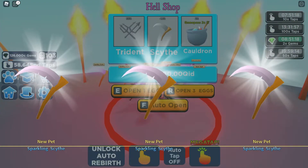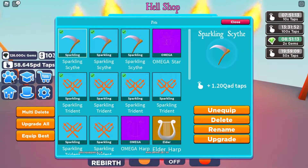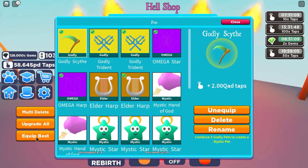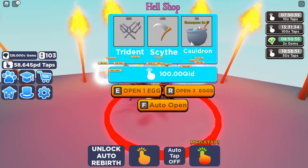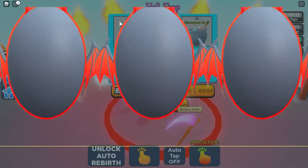But let's have a look at how strong these are — let's buy a bunch of these. So after upgrading, the godly scythe is 2 QAD compared to an Omega Star which is 800 TD. We have a godly trident at 1 QAD. But I want to find out how strong the cauldron is, which has a 2% chance and rarity rates of 43 and 55.